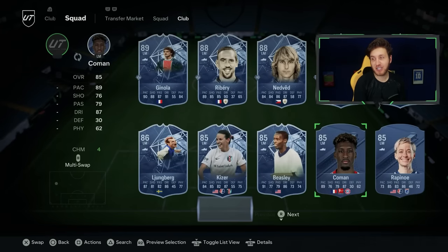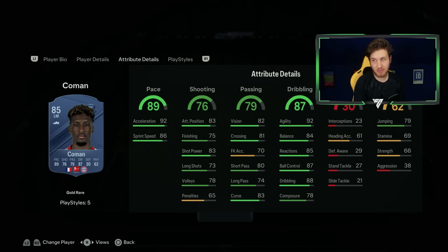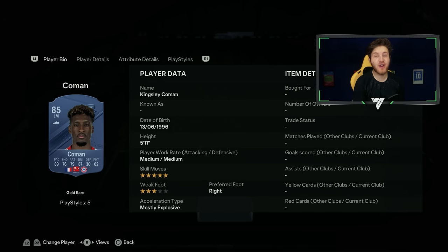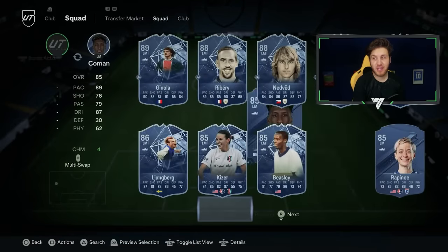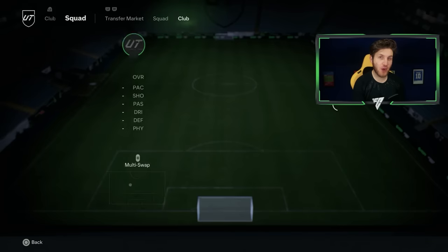For the last mid spot we're going to France — it's going to be Kingsley Coman. I really like him in game; you do need to give him a shooting improvement there, but with those dribbling stats and pace stats he's really fun to use. Five star skill moves — there's a reason why he's on this video. Great card, I've used him a lot in Rivals.